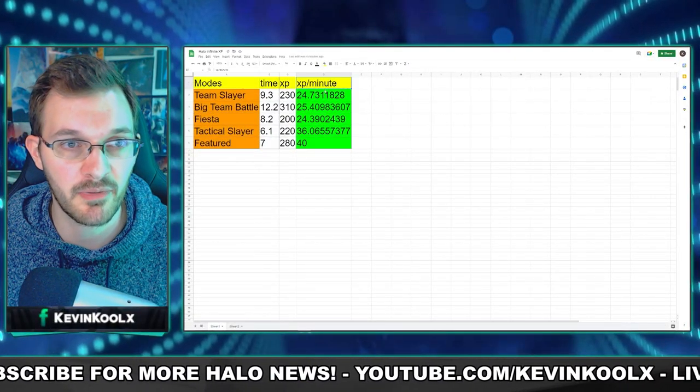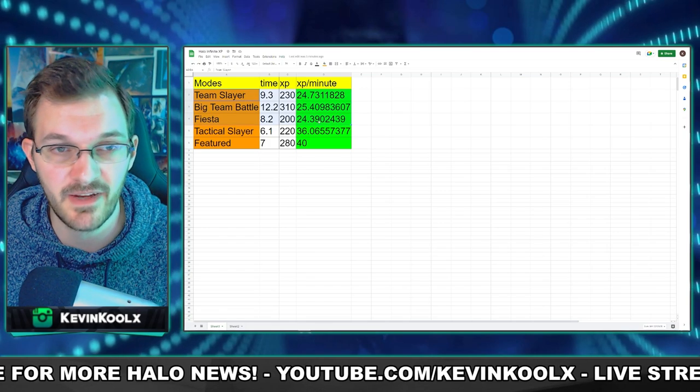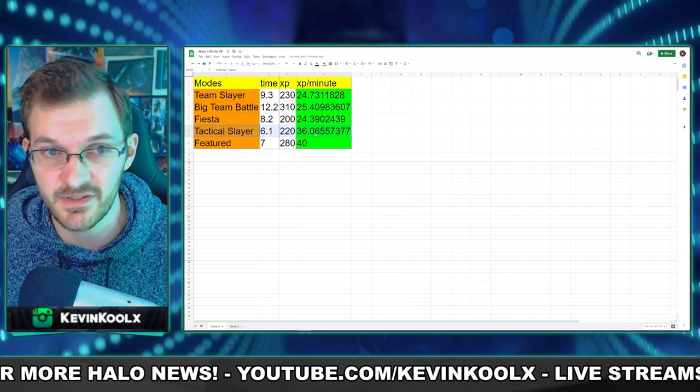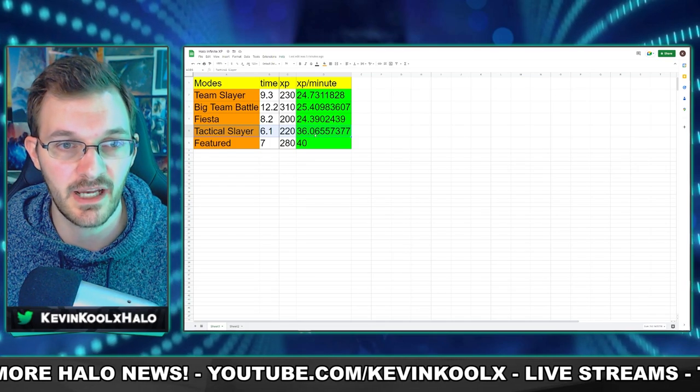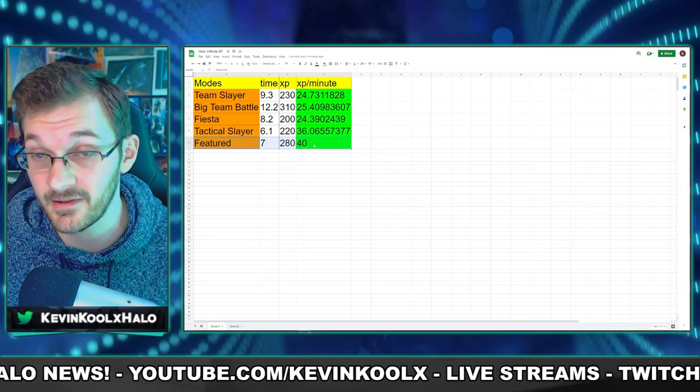So what is the best bang for the buck? Time spent versus XP earned matters a lot, since double XP boosts run on a real-time clock — not based on in-game time — so playing shorter matches is key. Breaking it down to XP per minute: Team Slayer, Big Team Battle, and Fiesta all averaged about 24–25 XP per minute. Tactical Slayer averaged about 36 XP per minute, but featured gave me 40 XP per minute, making it the top performer.